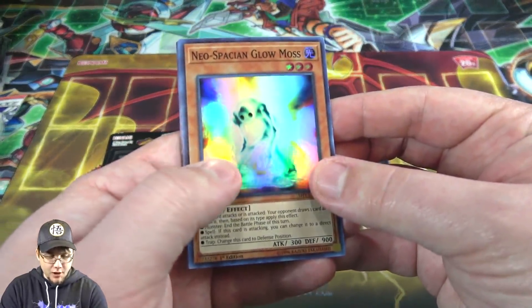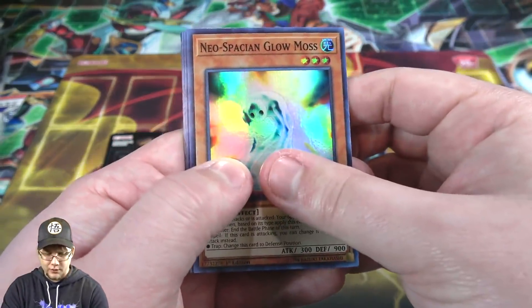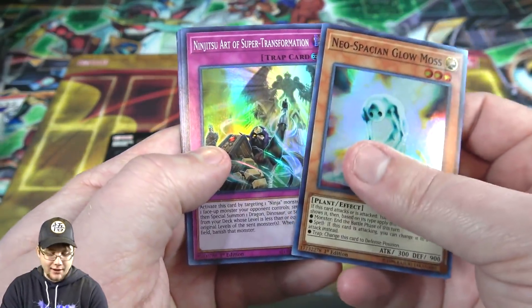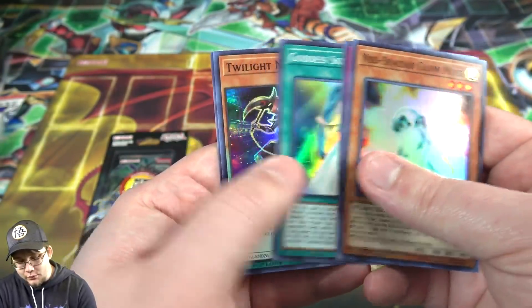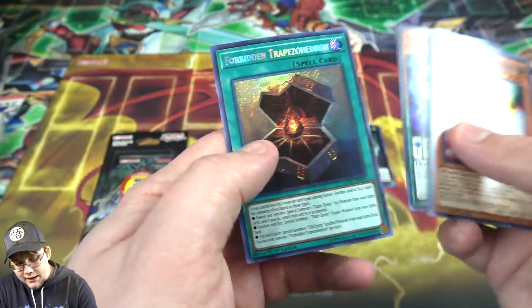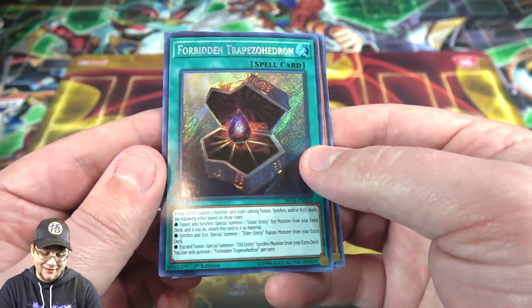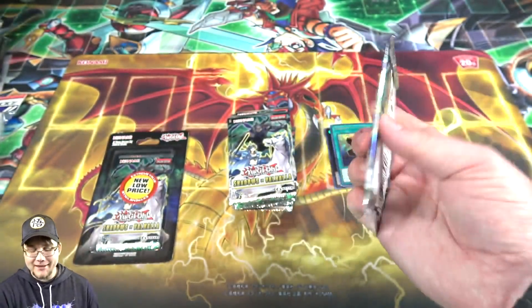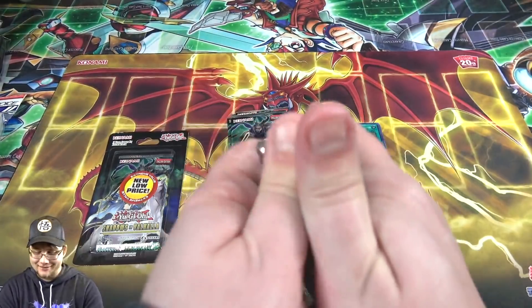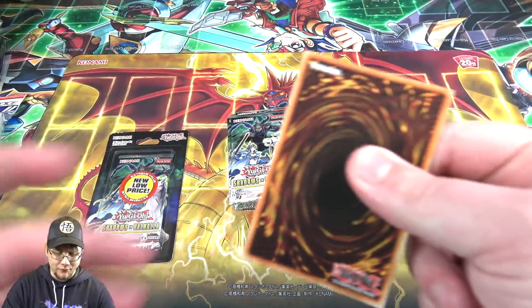Neospation Glowmoss, and if I remember right Ash Blossom was usually behind Glowmoss — so is it going to be this way? Nope, not this time. It is Ninjutsu Art Super Transformation, one of the Goddess cards, and a Ninja. And then a Forbidden Trap — Heedroid. I don't know how you say that one, that's a weird word. One of the cards that goes with the Entities. I remember I had bad luck getting that one back when this set first came out.